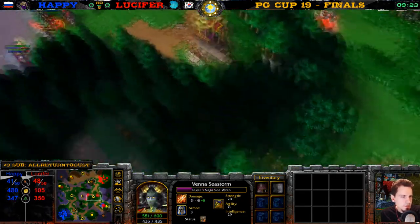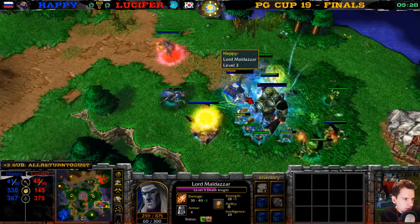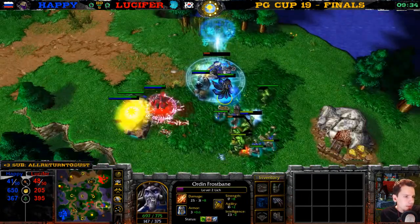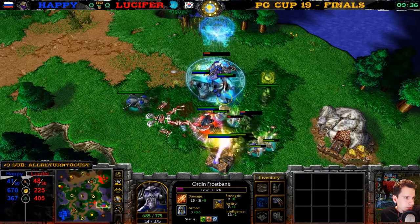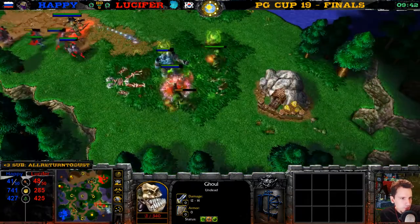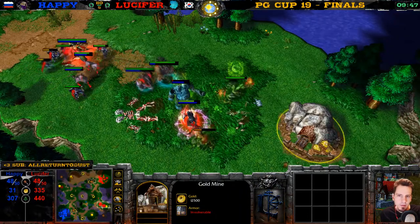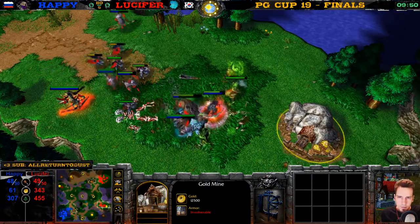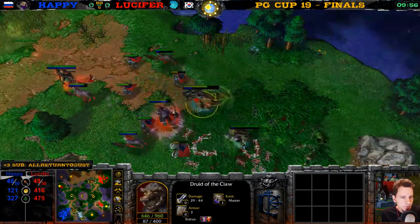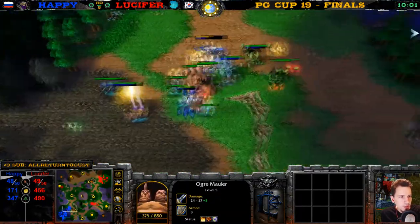I think he has Intel. Here comes the Demon Hunter — mana burn on Death Knight. This Death Knight does have a TP. Happy gets a Catcash Pipe — what a good item for Happy. The ghoul almost died here — look at that ghoul. The Creep Camp is going down. Everything here is dead. Still no Orb for Happy — well, he has one now. He's killing this Ogre Mauler.